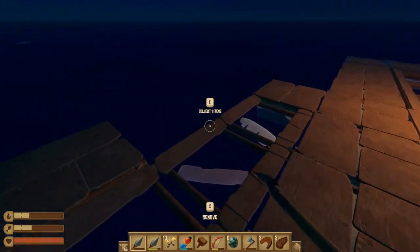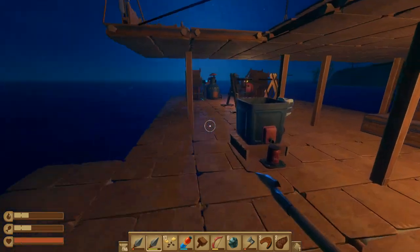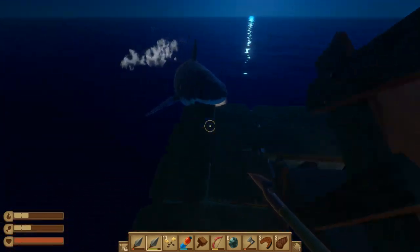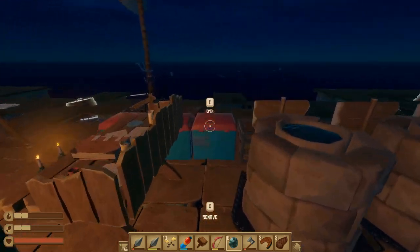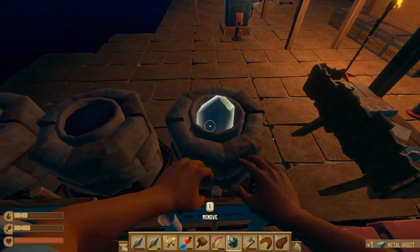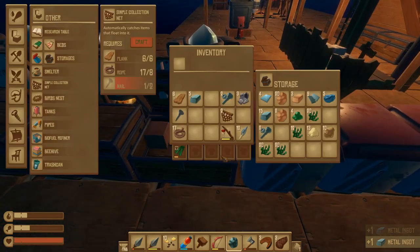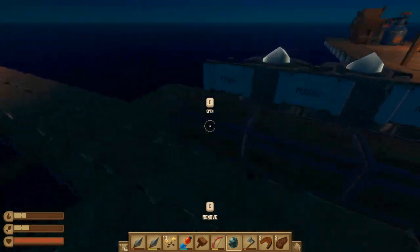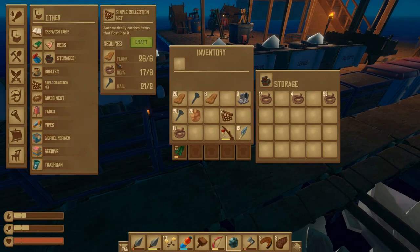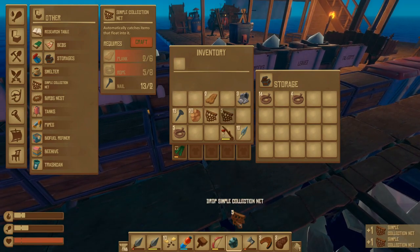Oh come on. The other shark is going to attack wherever it may be. There it is. Okay let's continue processing these things and then we'll start processing the copper ores after this. Okay planks and ropes. Oh we're actually running out of ropes. But I think that's okay.